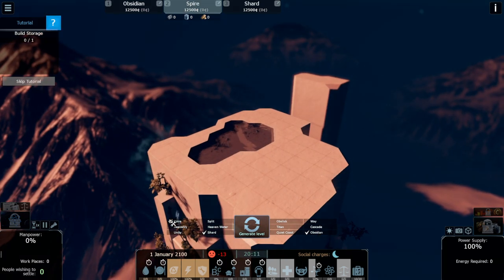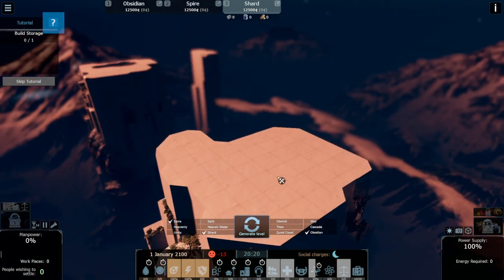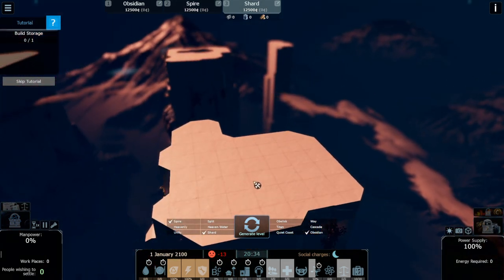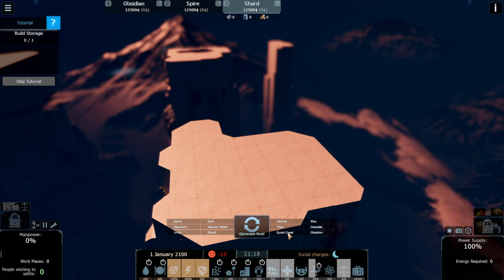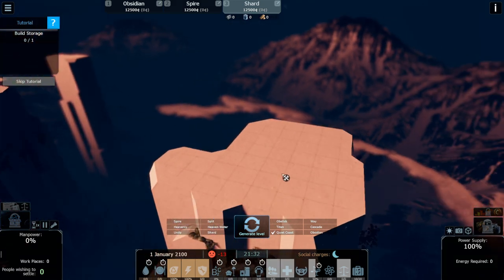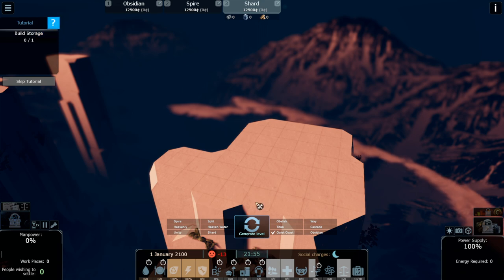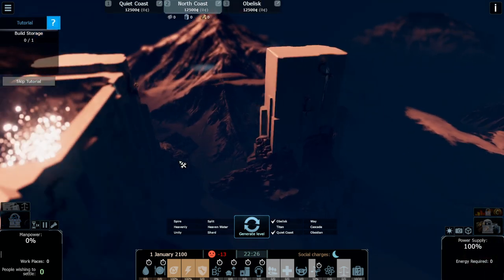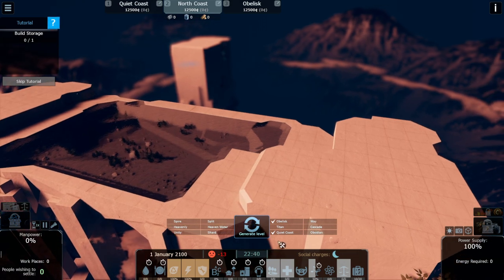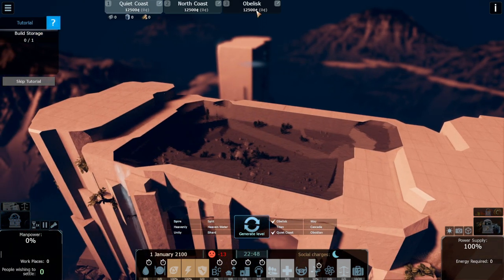As you can see, I have Obsidian, Spire which has water, and Short — the new one. The best one is Quiet Coast because it's made up of two coasts — east and west — making it the largest cliff layout. Let's try to generate another level with Obelisk.